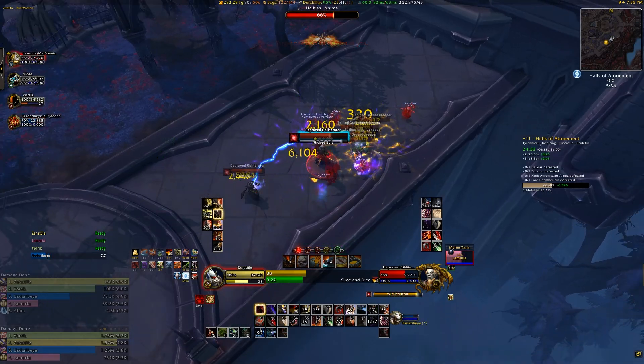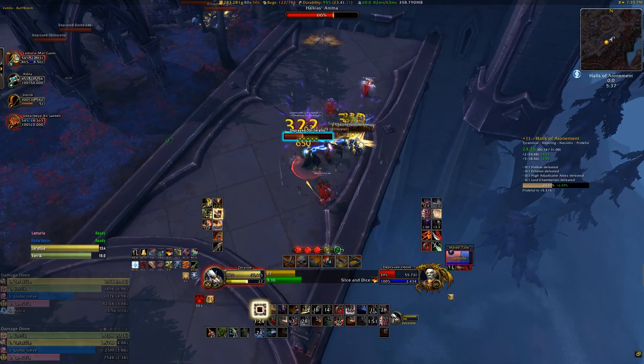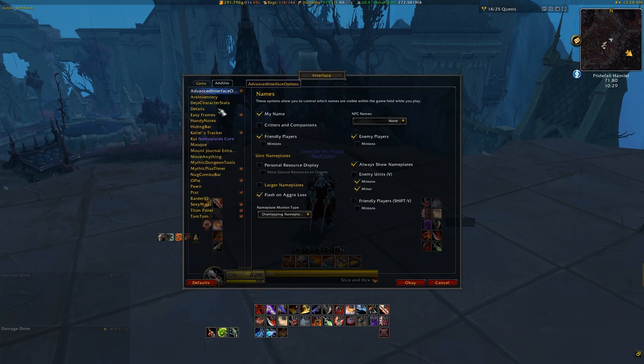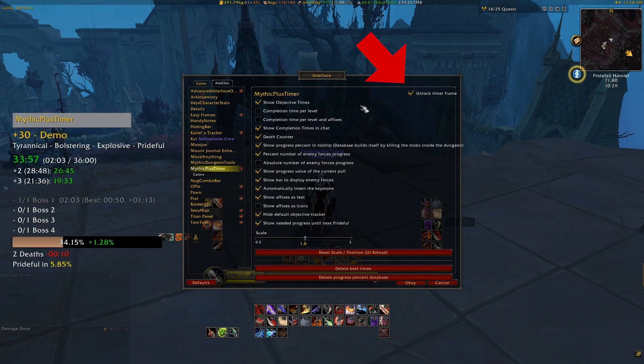Now that you've seen a little bit of how it looks in action, we'll go through the features and options available in it so you can choose what you want or don't want available. To open Mythic Plus Timer, you can either go to your interface add-ons tab of your menu or you can type forward slash mpt space config. There are a number of options you'll be able to change or select for information you want displayed. Most are pretty self-explanatory and there are tooltips when you hover over them, which is a nice touch, though some I feel are worth pointing out because of how useful they are. Before messing with any of these settings, I highly recommend clicking on the unlock timer frame box in the upper right corner, because otherwise you won't be able to see any of the changes you're making.